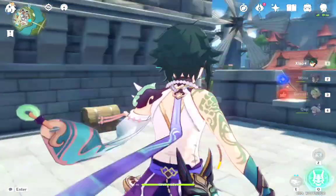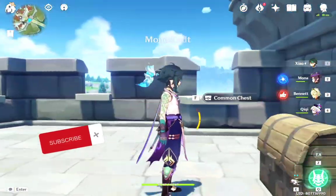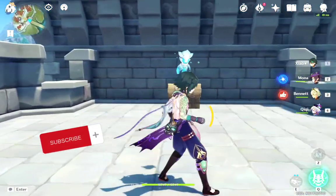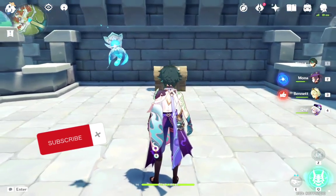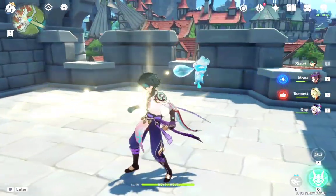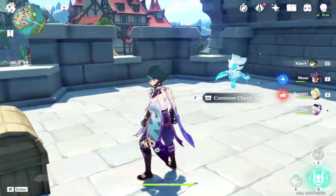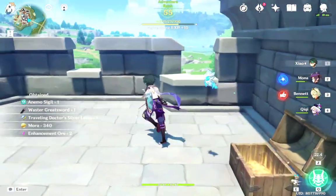Here I'm climbing up since the compass pointed in this direction. Let me show you again how to use your compass — you just need to press it and then wait for where the wind will lead you. As you can see, it leads to this treasure, and all you need to do is open this common chest.